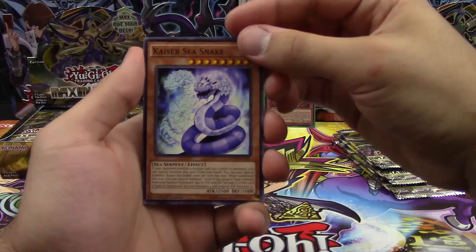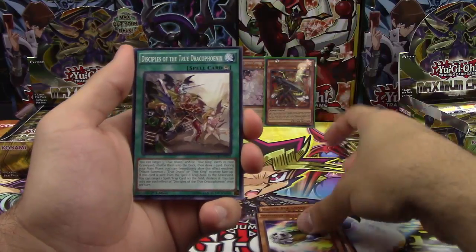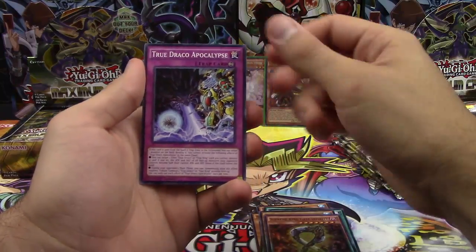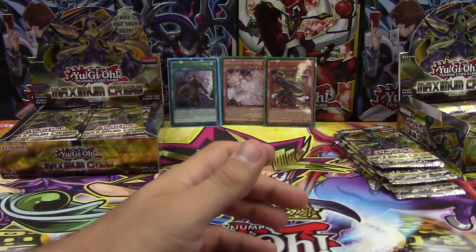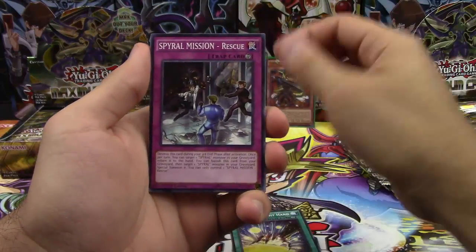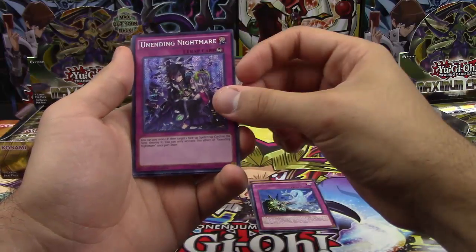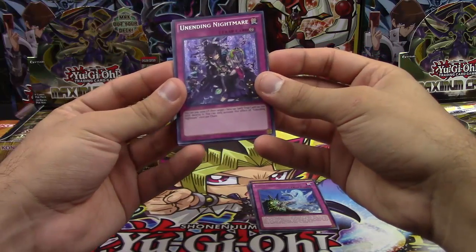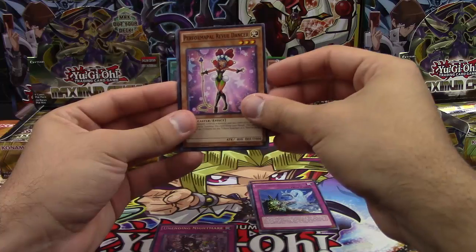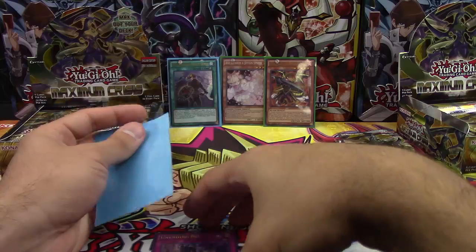All right guys, what do you think — are we due for another secret soon? I think we're due for another secret. Hoping it's Zark, or maybe the Ultra Polymerization — I'll gladly take that too. Speedroid Skull Marbles, Disciples of True Draco Phoenix, Spiral Grip, Coin Dragon Reform, and Supreme King Dragon Infinity — I'll take that too. True King Apocalypse, Zephyros the Elite, and Spiral Phantasm Wave. Next: Magician's Right Hand, Spiral Mission Rescue, Kaiser Sea Snake, Phantasm Spiral Battle, and Unending Nightmare — our second Secret Rare of the box! Not the one I was hoping for, but this is still a really good card — especially once the next banlist hits.